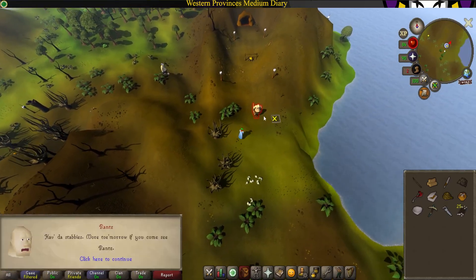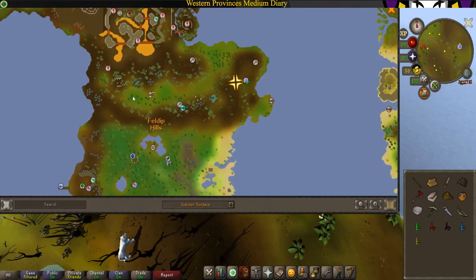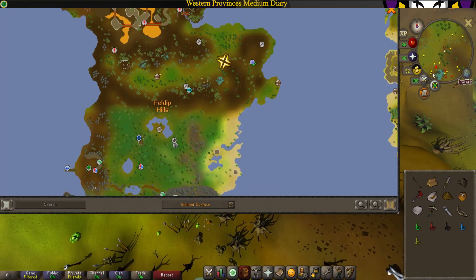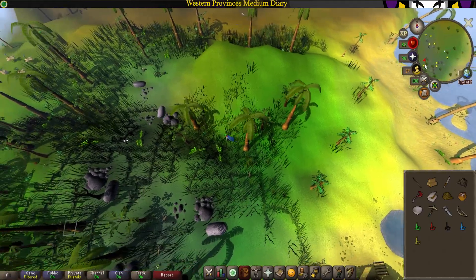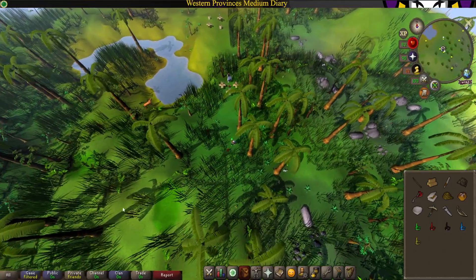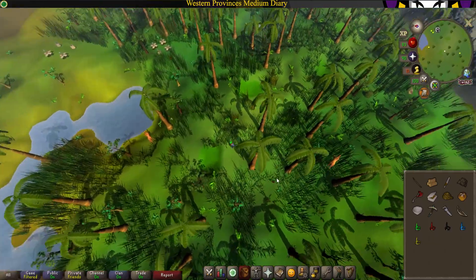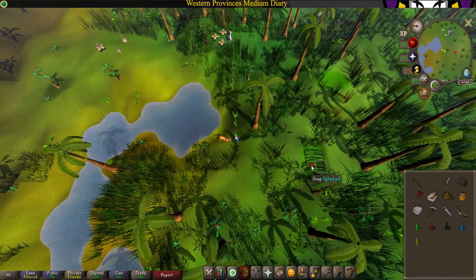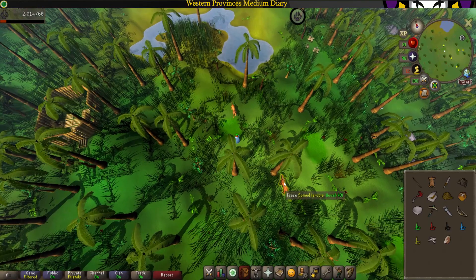Claim your hats from Rantz and now head southeast. We're going to be heading over to the hunter area with the pitfalls. Once you reach it, go ahead and set up a trap, tease one of the Spined Larupias, and jump over the trap. Now check the trap once they fall in. If they don't fall for it, just chop down another tree, build another trap, and make them jump over that one.